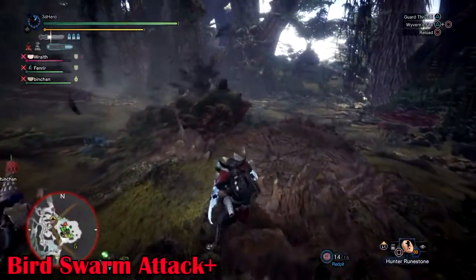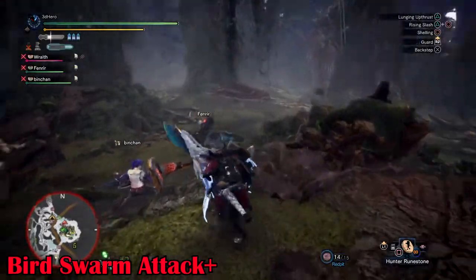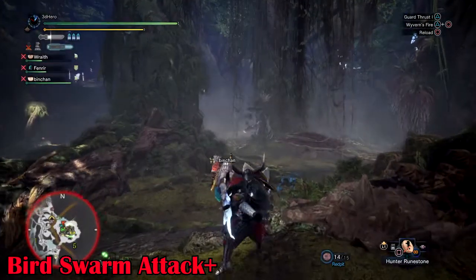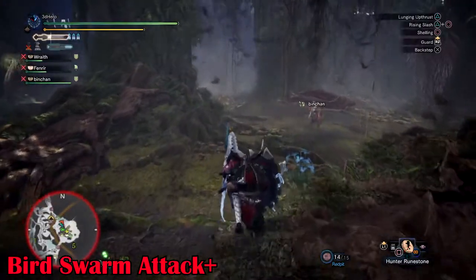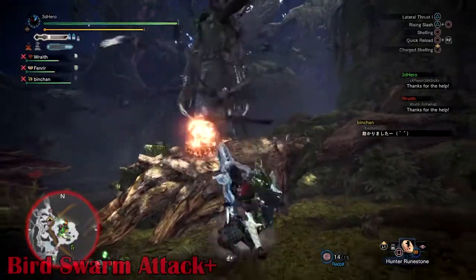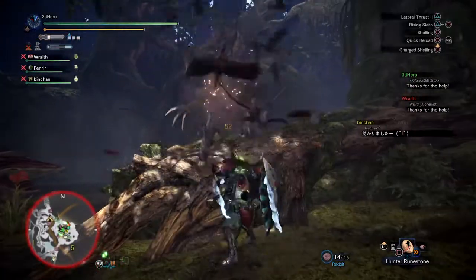Bird Swarm Attack Plus: this attack also got stronger and is capable of knocking you to the ground, taking around 30-40% HP upon contact. It is advised to have at least Vitality Boost 3 for 200+ HP and around 400-450 defense, so you have enough health to recover from it.